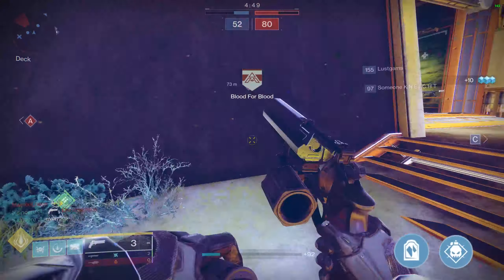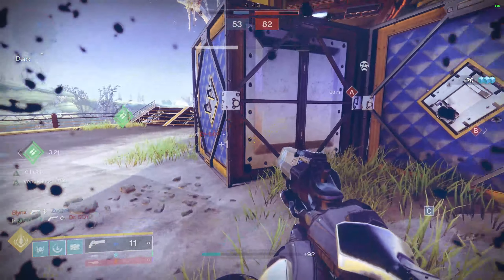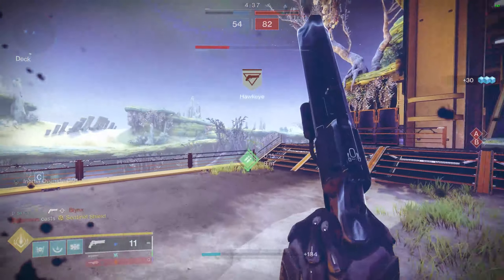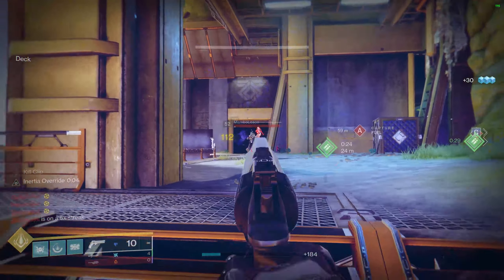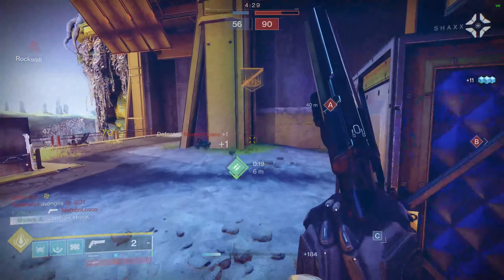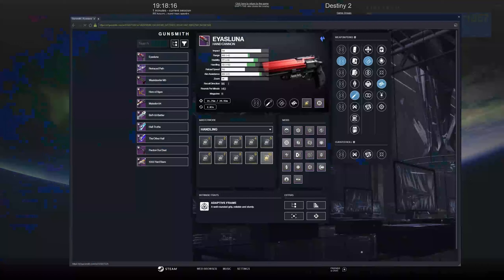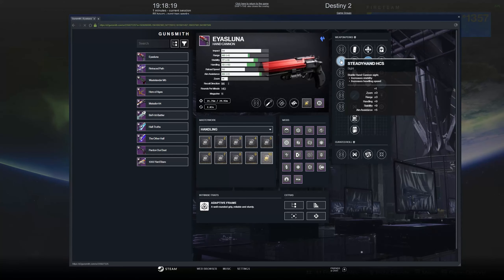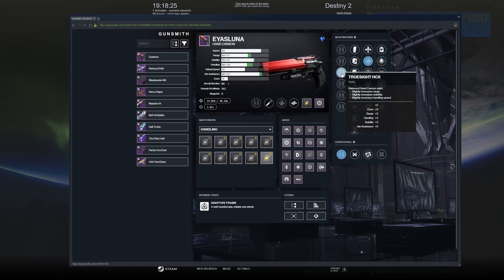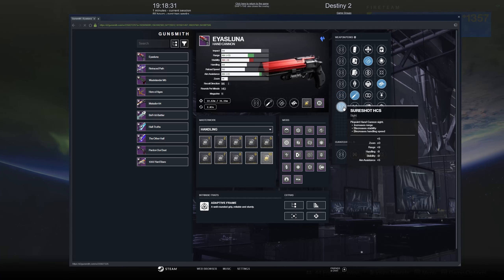When it comes to barrels, I'll break these down into two separate tiers. 140 RPM hand cannons are never going to be able to compete at extended ranges — that just isn't their design philosophy. At extended ranges you'll be challenging 120 RPM hand cannons, DMTs, or pulse rifles. My S-tier barrel recommendations would be Fluted Barrel or Steady Hand, and A-tier would be True Sight. I don't recommend Sure Shot or Crossfire, but if you do get unlucky with the barrels a handling masterwork is the best thing to nullify those stat penalties.